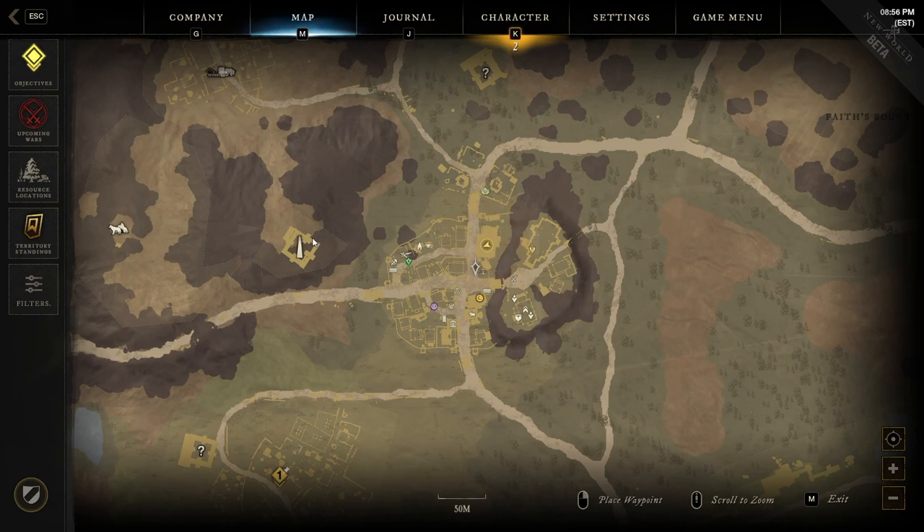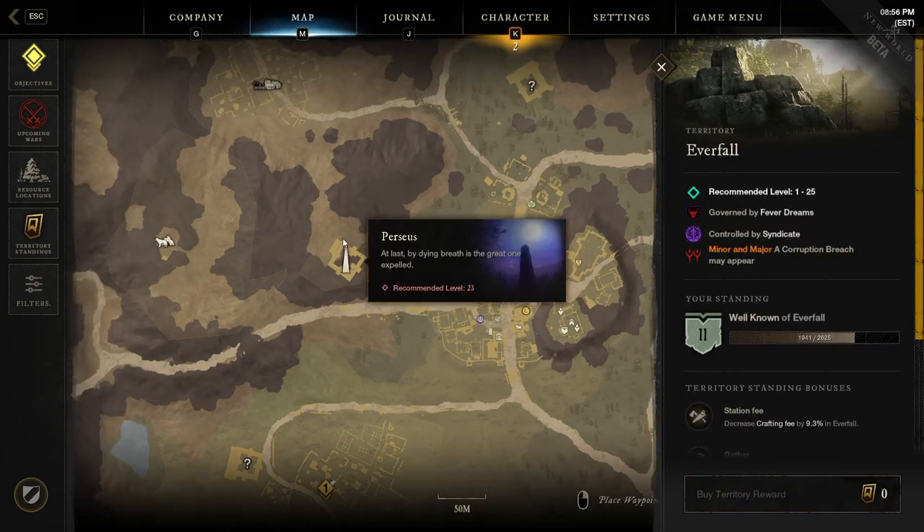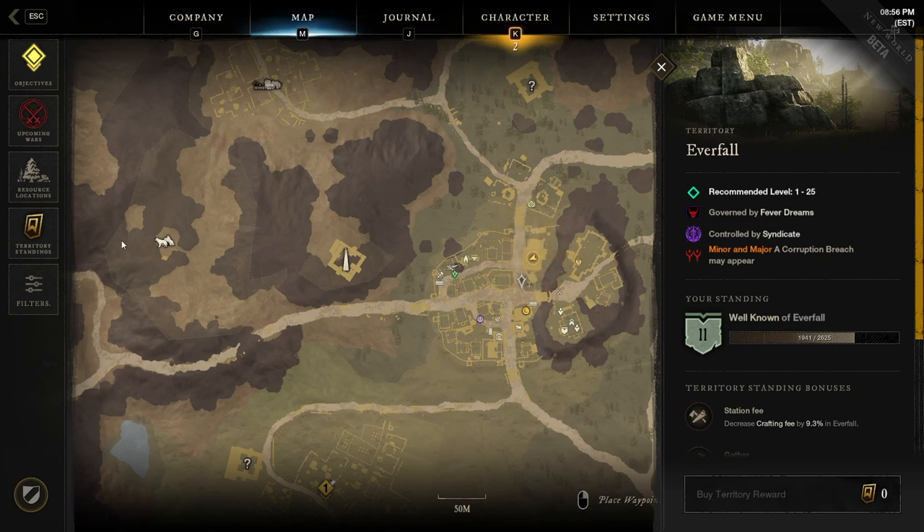If you highlight and click on a section — for example Everfall — you'll see dotted line boxes. Each dotted line box is a specific territory. If you have a quest inside a territory, like killing sheep in an area, the entire dotted-line box is the valid quest area, not just the exact marker location. So you can explore that whole section while working on those quests.